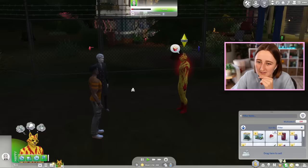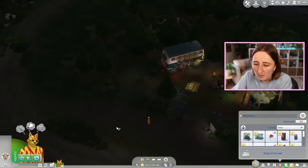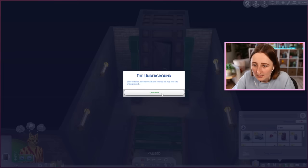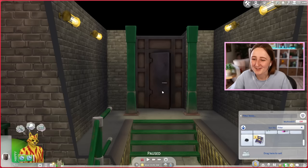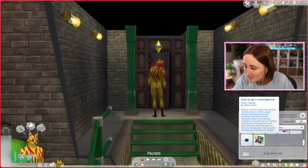There is one other place I haven't been into yet. At this bar, there's like a secret bunker in the back. The reason I came here is because only werewolves can access this — but there's also some underground tunnels in this building. Oh, I got a book! Dusk Glow 3 — Shadow Moon by Bella Jacobs. It's a play on the Twilight books. Darla is said to be wed to her bad boy vampire when a conflict erupts between the werewolves and vampires. The book's worth 20 simoleons.